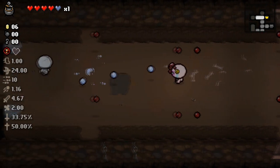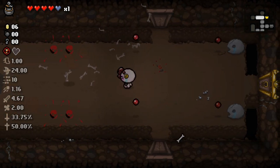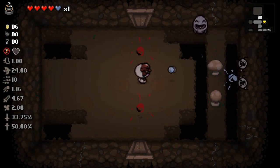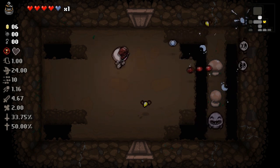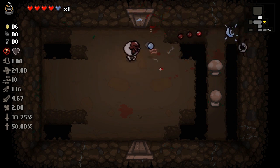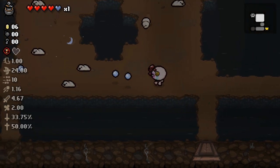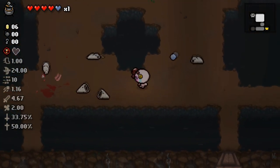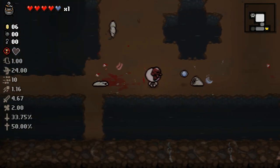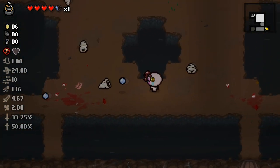All right, let's take this guy out right here. Watch this move — I call that left right up down up down left right, even though I only hit up, left once, and right once. I'm gonna use the cauldron charge in the item room — I feel like that's a good place to use it. One of my favorite things about Alpha Birth is all the new devil deal items and angel room items.